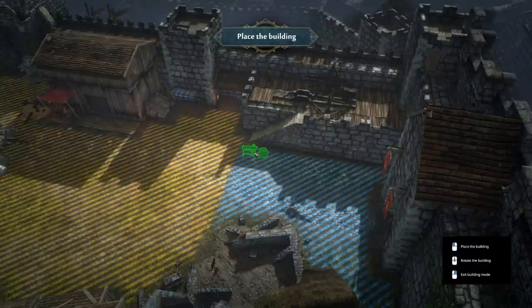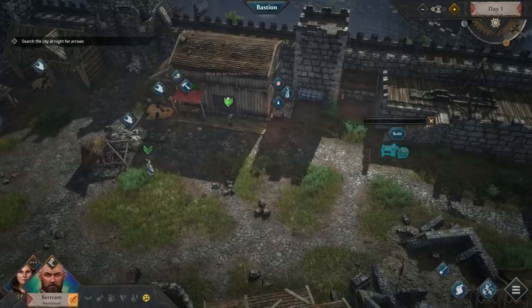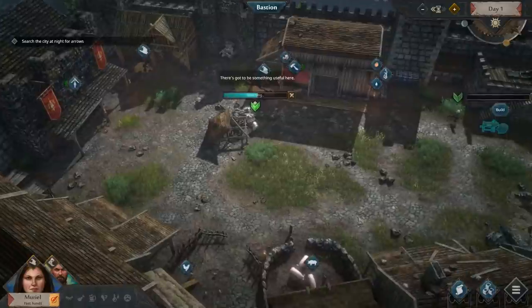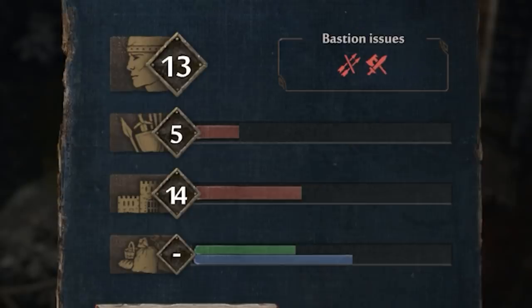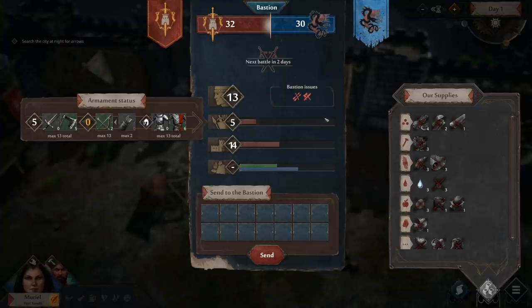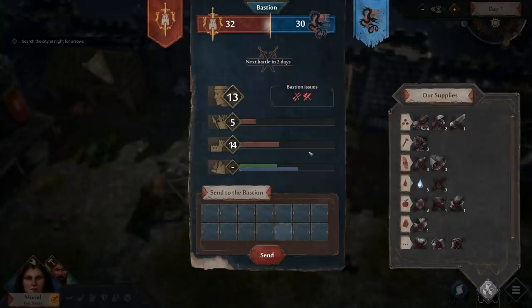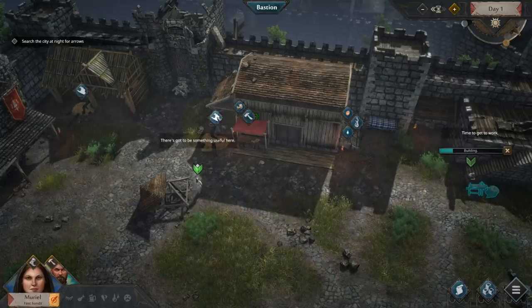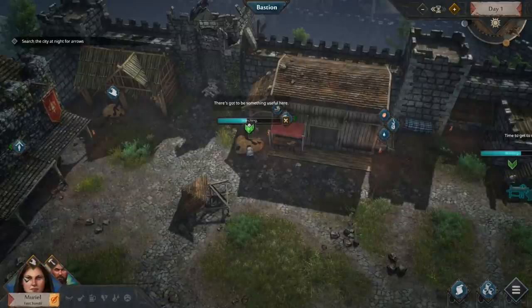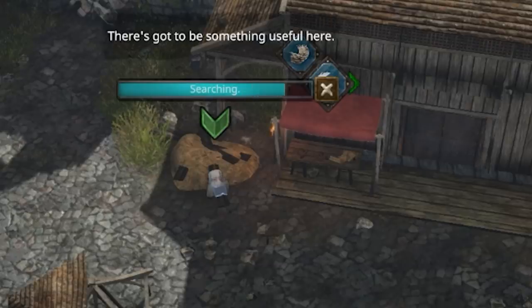The yellow zone is where their trebuchets, catapults, and flame arrows can reach. This blue little zone is ours — we're gonna build there. This is the balance of power, and we can influence it during what we do during the day and what we do at night. During the day, we craft and we build. At night, we scavenge, sneak, and stealth around because there are guards. We basically sneak out during the night to salvage for resources. We've got Muriel who's got fast hands, and Bertram who's good with fighting and building.